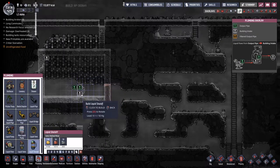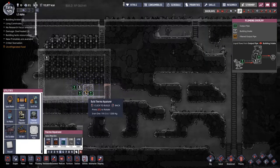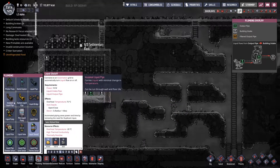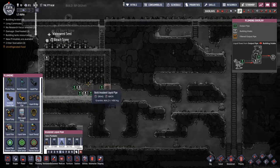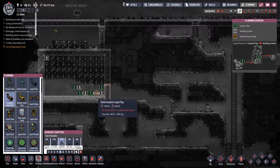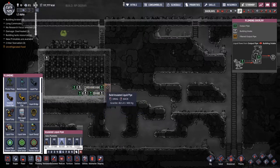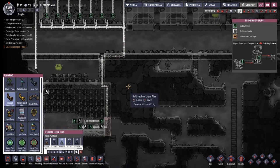The next thing I want to do is put a liquid shutoff valve next to the pump. I have plans on how we're going to make this a nice self-regulating system. I'll have the liquid shutoff valve, a pump, and the thermal aqua tuner next to it. We've got a thermo sensor down the bottom, sensing the temperature in the pipe. Once the temperature isn't cool enough, we'll send it back around to the cooling thermo aqua tuner before it eventually returns to the base — hopefully coming out at around 15 degrees.